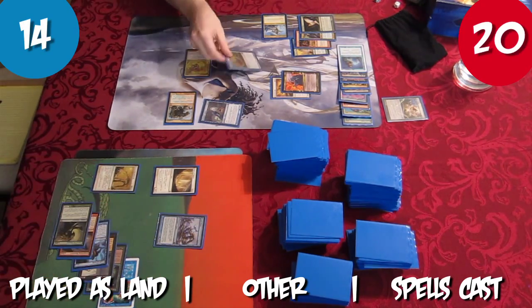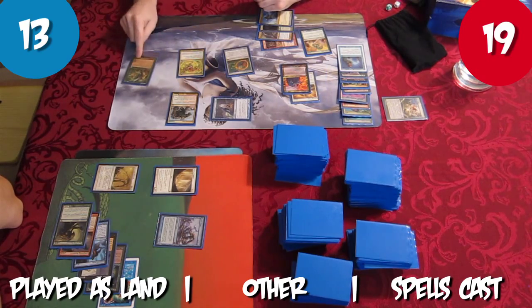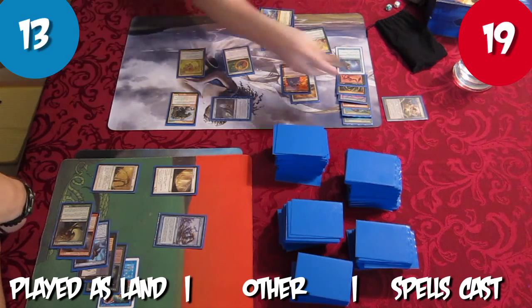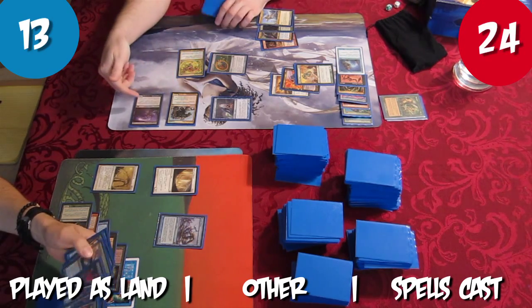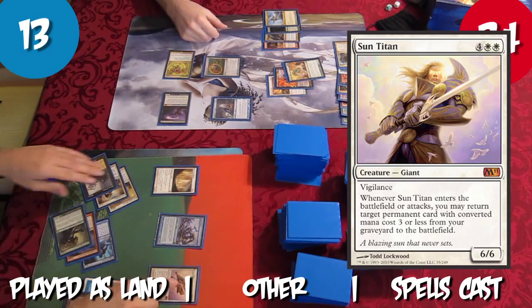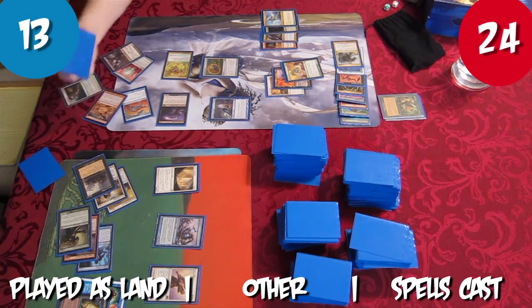Rob charges Coalition Relic. Rumbling Slum deals 1 damage to both players during Rob's upkeep. Rob adds Green Mana and casts Restock, returning both Shrewdred Whispering War and Disciple of Bolas to his hand. Rob casts Disciple of Bolas, sacrificing Rumbling Slum to gain 5 life and draw 5 cards. Tristan plays Celestial Flare as a land and casts Sun Titan, returning Sin Collector to the battlefield. Rob reveals his hand and Tristan exiles Terror to keep his Titans alive.